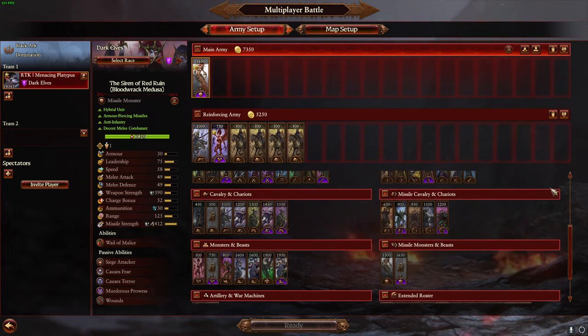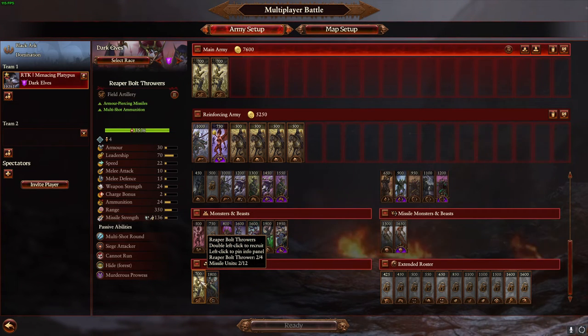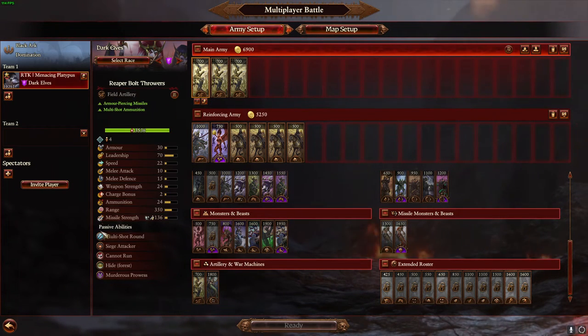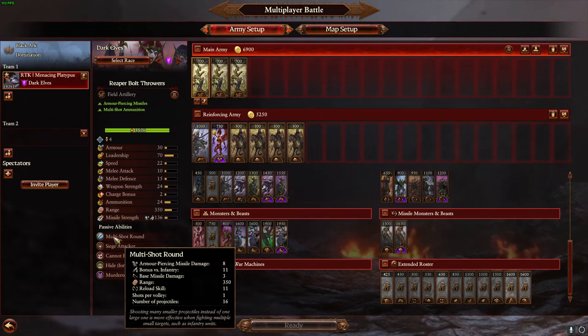Last but not least, artillery and war machines. Reaper Bolt Throwers are excellent. They have very small models, they're tiny artillery pieces, and they're fairly accurate, which makes them really good for dueling enemy artillery — cannons, catapults, fire rain rockets, plague claw catapults, whatever. This really enables a lot of the Dark Elf playstyle: if you can get rid of enemy cannons, they can't shoot your Scourge Runners and can't force you into melee. They're also not bad at shooting single entities, chariots, or cavalry with their anti-large missiles. I would avoid the multi-shot round — the anti-infantry version doesn't do a lot of damage. You typically want these shooting large targets or artillery; they're pretty much wasted shooting infantry even with the multi-shot.